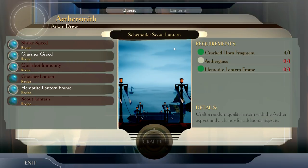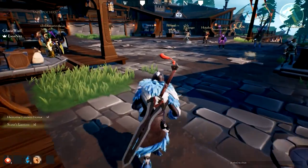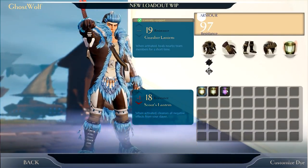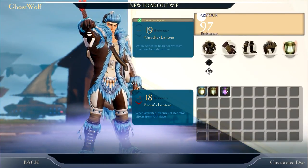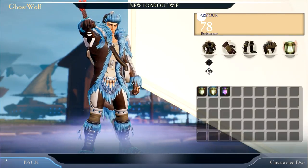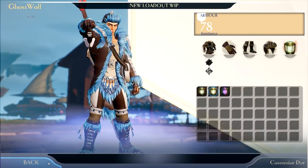I'm gonna try the hematite one — that's just the frame. I can create the scout lantern: creates a random quality lantern with the aether aspect and a chance for additional aspects. The scout lantern gives me: when you fade, it cleanses all negative effects from your slayer. Not really something I'd want, but the small heal is definitely useful — heals are so valuable in this game. You can only carry a max of five healing potions on a mission.